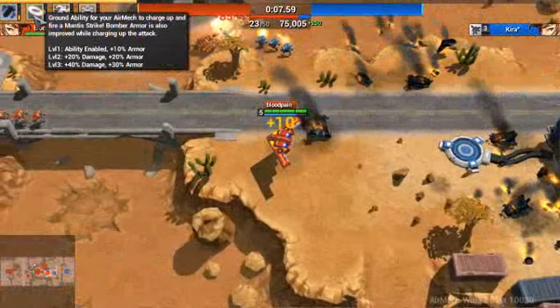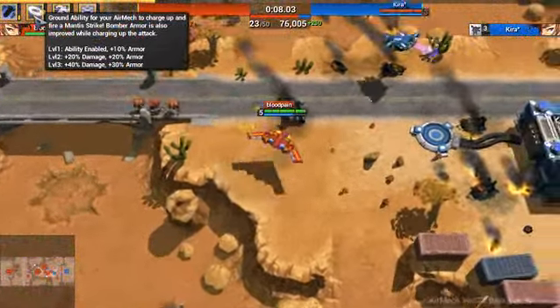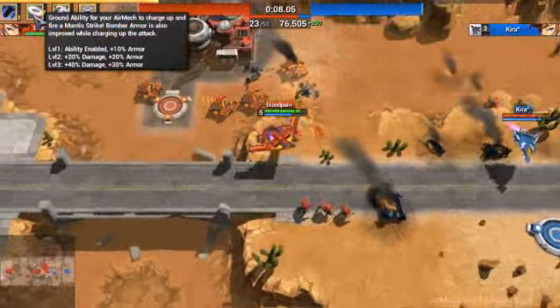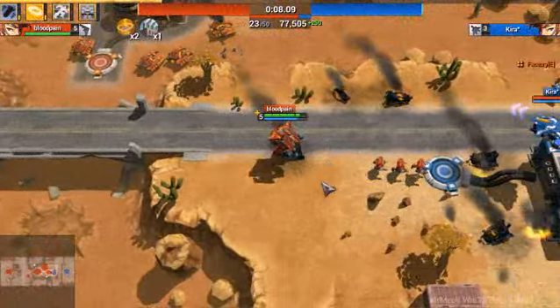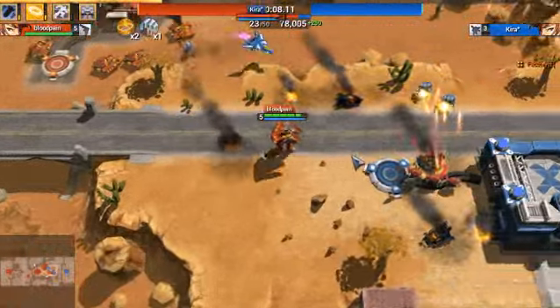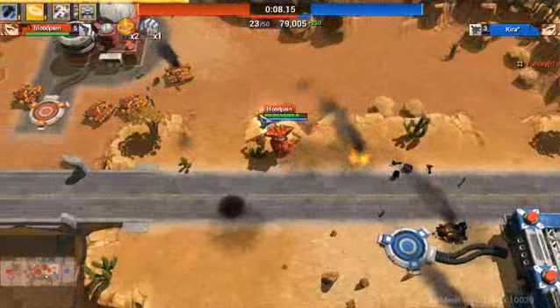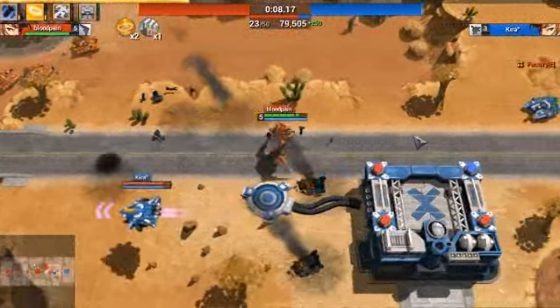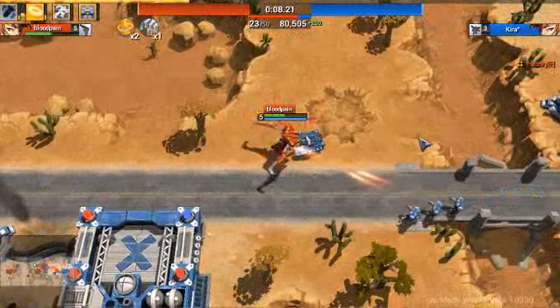The next ability is a ground ability for your mech. It allows you to charge up your basic attack, and you get fire and mantis strike. As you can see, I'm charging it up, and when I let go I do a lot of damage — basic is like 80, and with it charged it's like 200 and something.